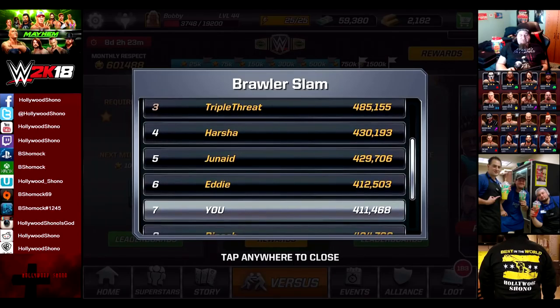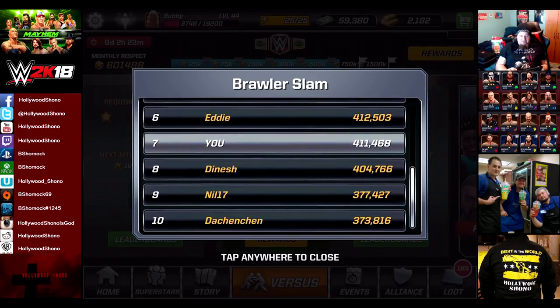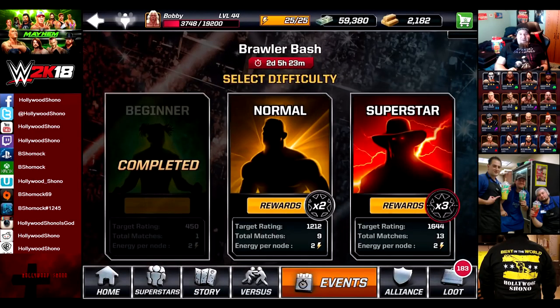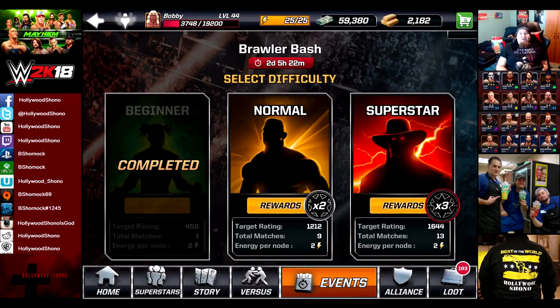Ladies and gentlemen, boys and girls from Vallejo's Hollywood Showdown, here about to give you another WWE Mayhem video. In this video we're going to be doing the superstar difficulty of the Booker T event, but first I want to show you guys that I'm currently in seventh place, even though I can very easily get sixth place at $411,000, and the Nagan guy has pointed out that top 50 at around 30th is about $250,000.